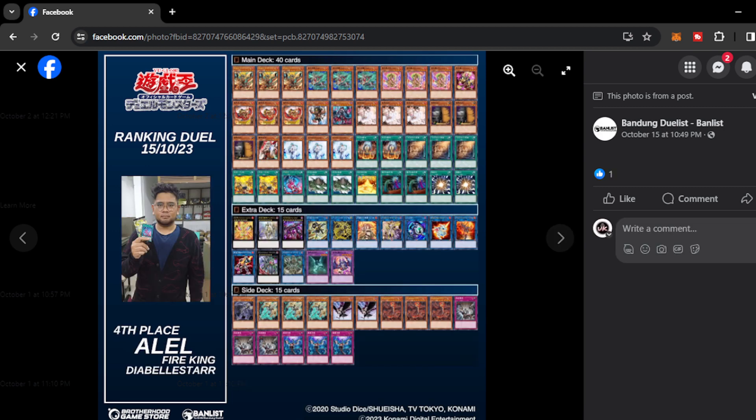Next we have Alel with Fire King Diabellstar. Main deck: Super Poly — very notable because Super Poly is in high demand right now, as it can single-handedly stop the Centurion shenanigans by targeting Legatia and the Crimson Dragon. Super Poly makes a lot of sense here. On the side deck, triple Dogoran — he really wants to answer Purely on his side deck.